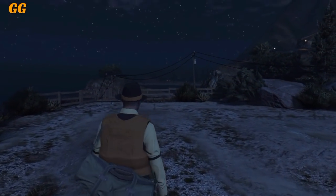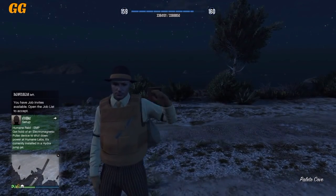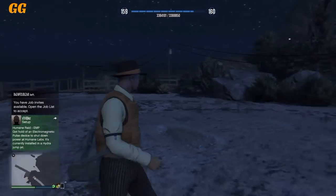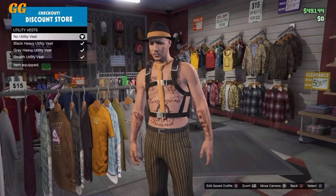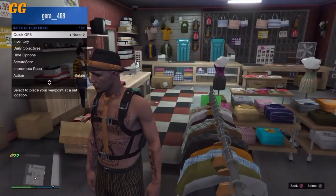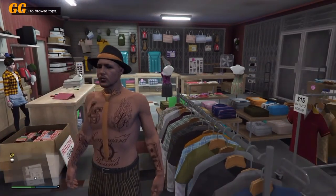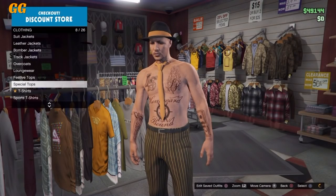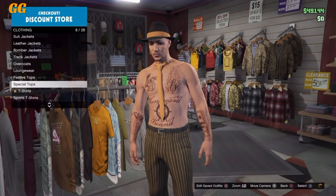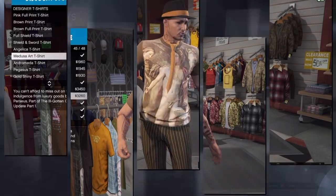If everything is done correctly, you will spawn with the outfit. Save it in the clothing store as soon as possible. A cool part about it is that you can take off and keep the tie — all you have to do is put on the utility vest and take it off. Once you've done that, save it as an outfit with only the tie and no shirt. As you can see, it can also glitch out through other t-shirts, but make sure you save it with no shirt and the tie.